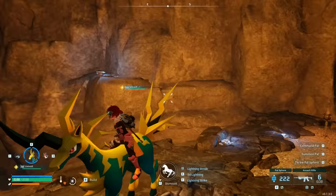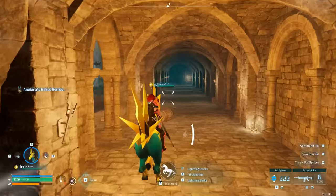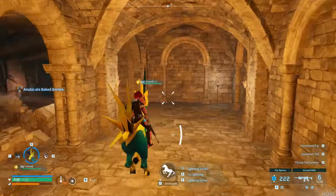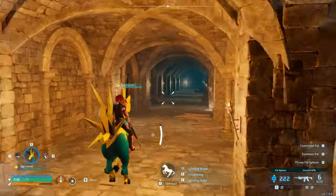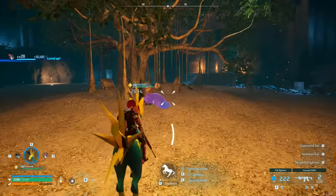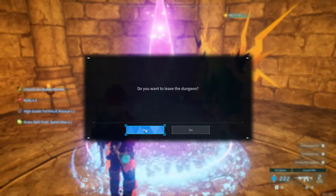If you go to a dungeon boss room and don't like the pal you're facing — either because you're trying to catch something else or it's too strong — there are boss pals that are just weaker due to base stats. You can reset it by going a couple of rooms away and then coming back, and it will change the boss pal that spawns. For example, Toombat can become Daydream, and you might even get a high-grade technical manual as a bonus.